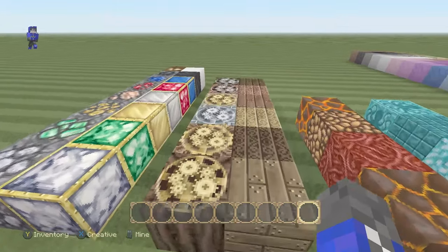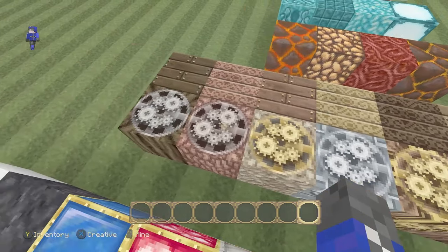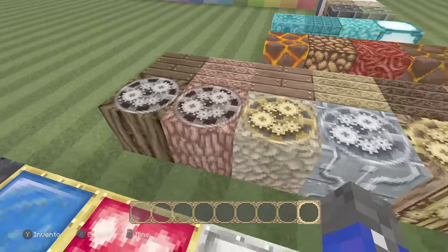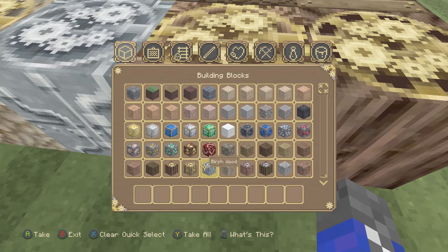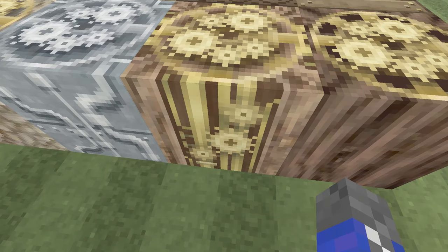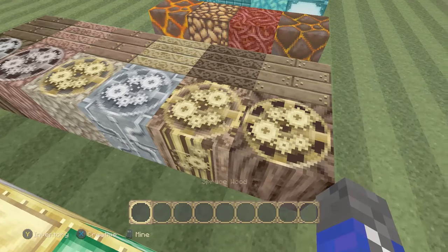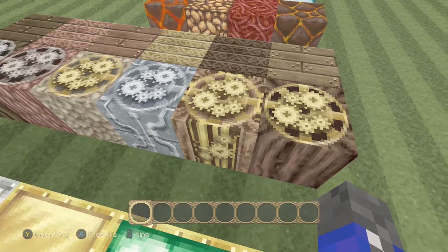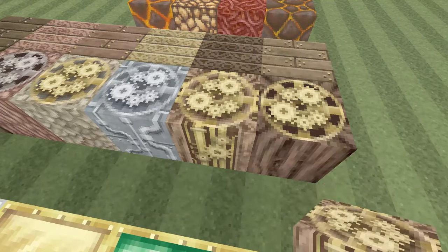Now we have the types of wood in Minecraft. We have oak, spruce, birch, jungle, acacia, and dark oak. It seems like this one right here — let me guess, this is spruce, if I'm correct. Yes, this is spruce indeed. And it seems to have some sort of clockworking animation, like it's its own sort of tubing in a sense.